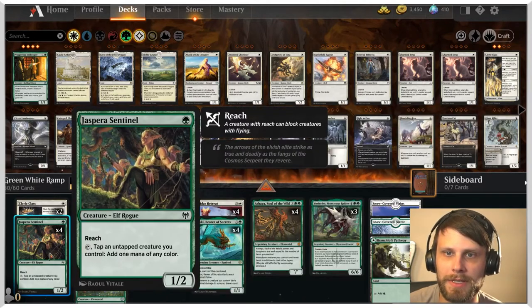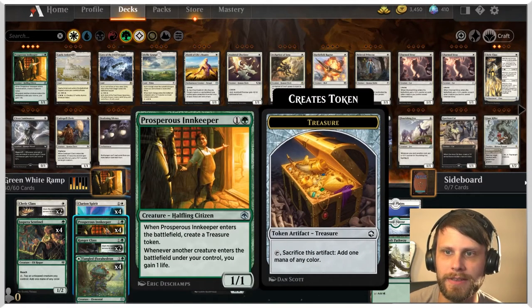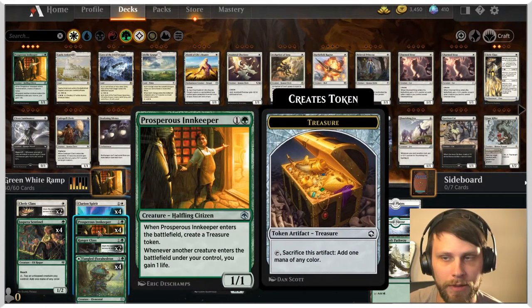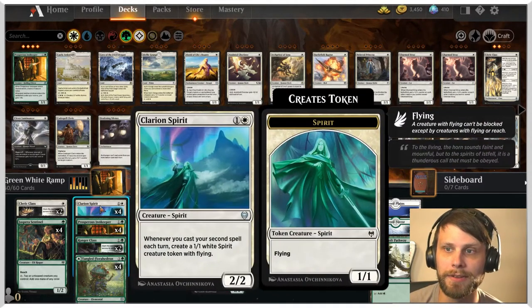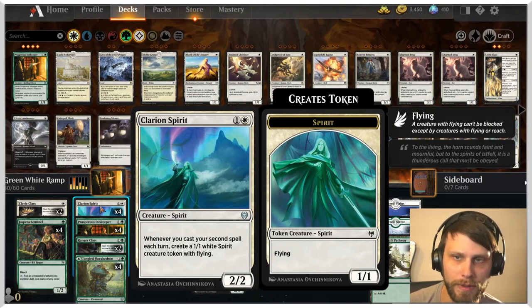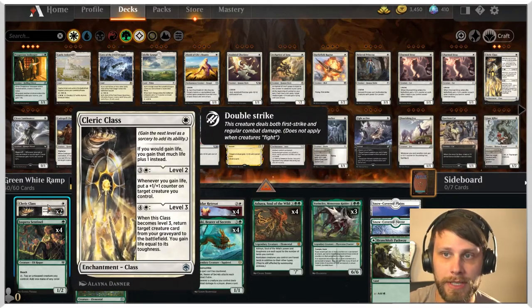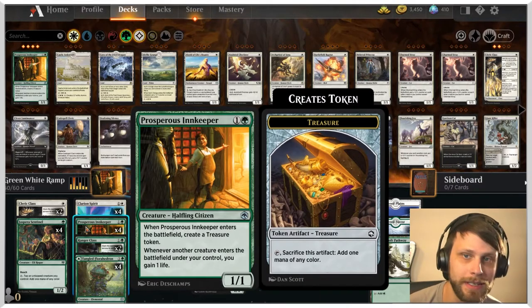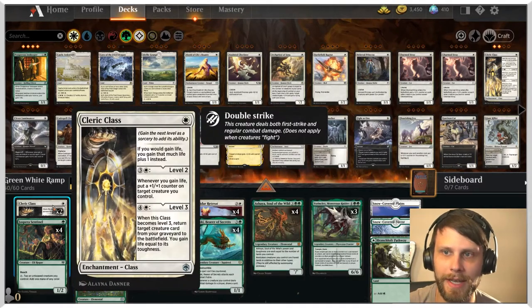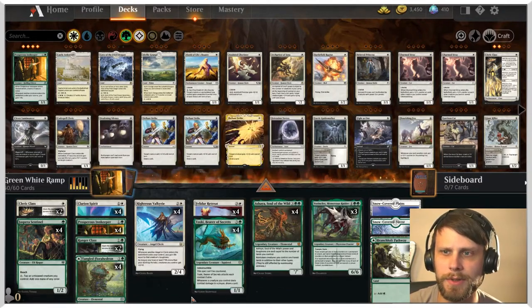Additionally, we have a couple of rampers — just Bera Sentinel and Tangled Florahedron, just really nice little rampers. We've got the new Innkeeper as well, which is here to gain us some life and also ramp us for two mana — this has a lot of value. Clarion Spirit: whenever you cast your second spell each turn, you get a one-one. Really nice in tandem with these class cards, particularly the Cleric Class. If you've got the Innkeeper out, you can gain life, which then puts a one-one counter on a target creature, so it really kind of goes off.